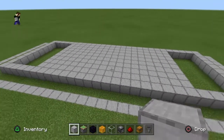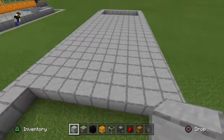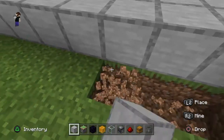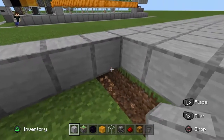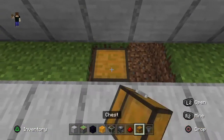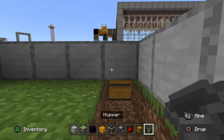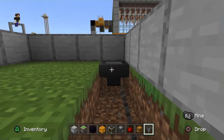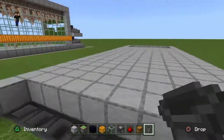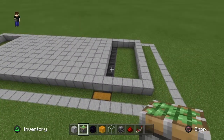Now let's get our collection systems in place. Right next to the big floor in one of these gaps, we're going to dig a trench — go nine blocks across and pop out the other side — to place in our collection chests. I'm going to put a chain of hoppers feeding into the back of that chest all the way through that trench to the other side. Then go over to the other side and do the same thing there.